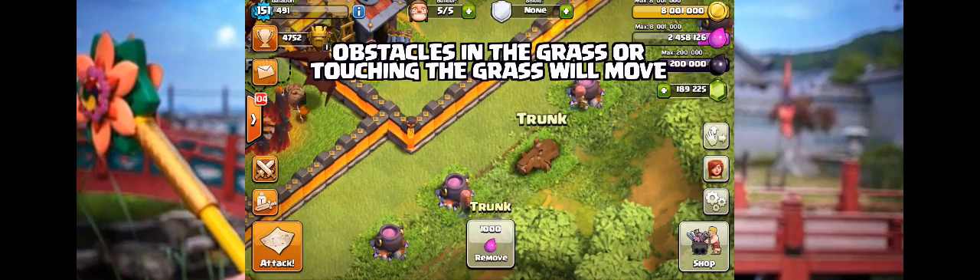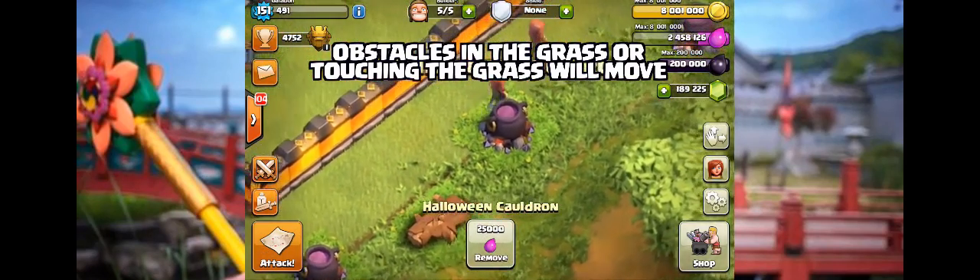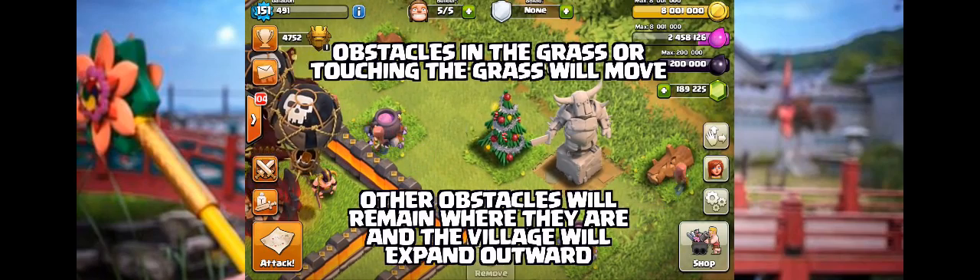With the change to the village size, obviously something needs to be done with the obstacles. Here is how it's going to work: an obstacle that is touching the grass — whether fully in the grass, partially, or just the edge — will move with the outer edge of the village. All other obstacles are going to remain where they are and the village will expand outward beyond them. So for instance, my Christmas tree and the cauldron next to it could end up being in the way for a new village design.